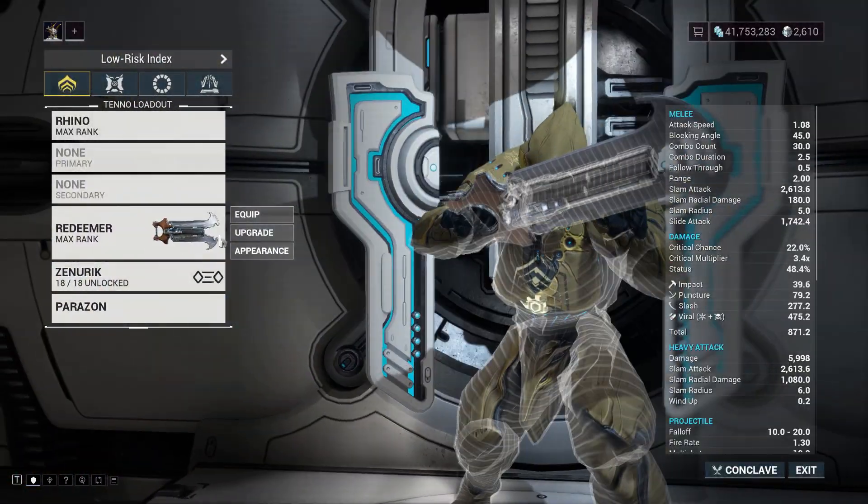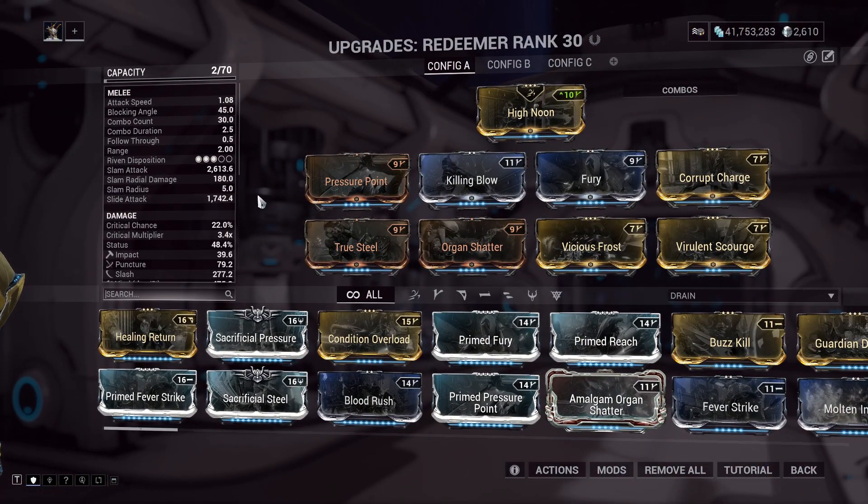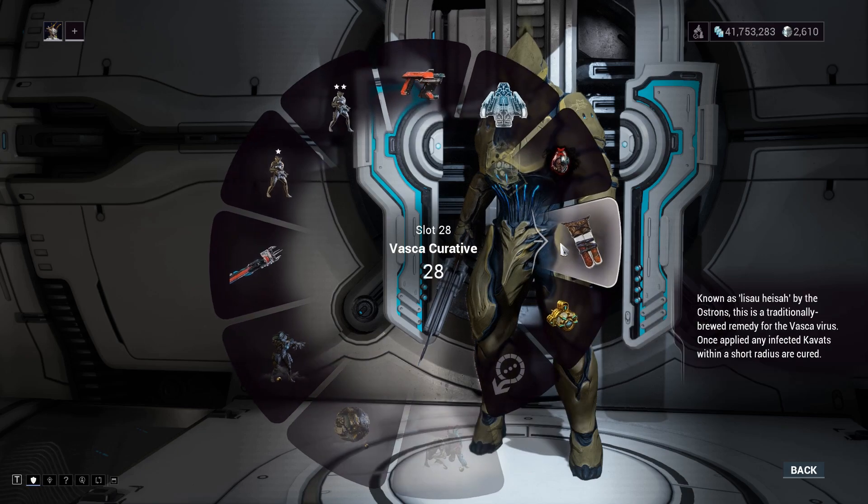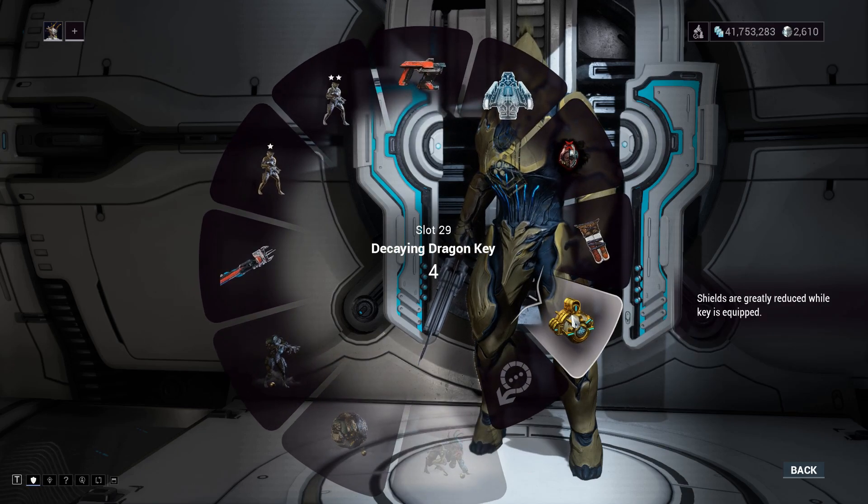For the weapon, I use Redeemer Heavy Attack build with Viral Damage. This build is 0 Forma. And I recommend equipping a Decaying Dragon Key to help improve shield gating mechanics.